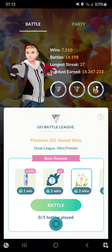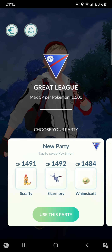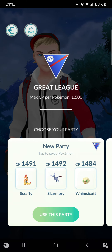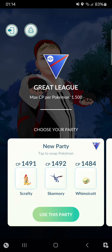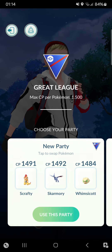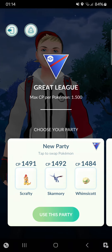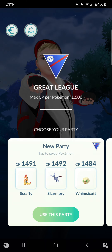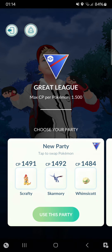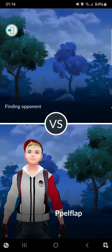What's up guys, welcome back to this new video - a little bit late but at least we're going to do the Great League. Today I'm going to test out Scrafty with Thunder Punch, and that's a new moveset. Before, Scrafty had Power Punch, Acid Spray, and Foul Play as its moves, and now they added Thunder Punch to it. It's great against Flying types. Scrafty is a Fighting and Dark type with Counter as fast move, and I put Thunder Punch and Foul Play as charge moves. We'll be assisted by Skarmory and Whimsicott.